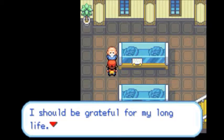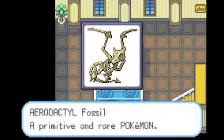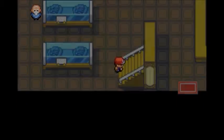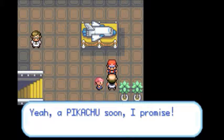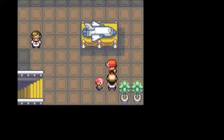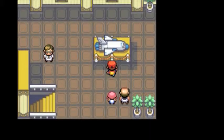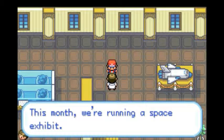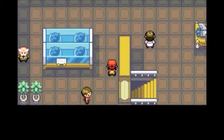An elderly NPC says they're grateful for their long life, never thinking they'd see the bones of a dragon. Well, Aerodactyl is not a dragon — it's a Rock/Flying type. A child NPC wants a Pikachu, saying it's so cute and asking their daddy to catch one. You can go to the Viridian Forest, as I believe there are Pikachu there. This month the museum is running a space exhibit.